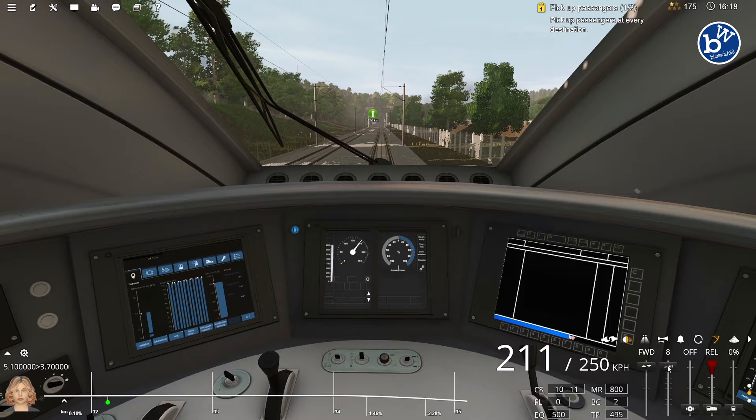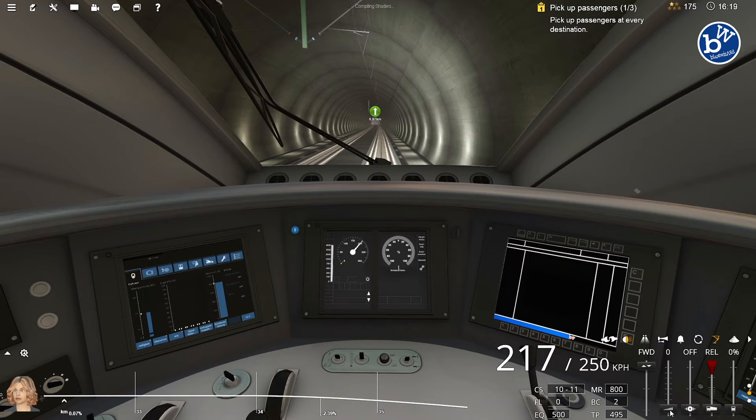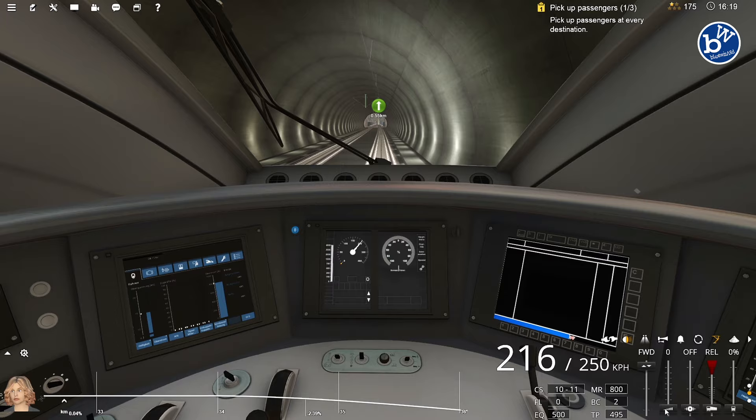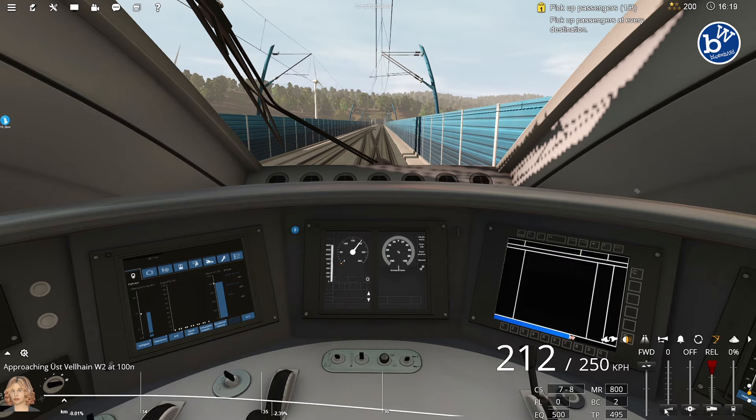I'm not a fan of real routes, if I'm honest. I prefer a made-up route, because a real route is designed simply to get you from A to B - it's not designed to be an event. But when you're playing a game, you want an event, you want things to happen. When you're playing a game like this, the only thing you might say is, hey, look, I've travelled near my house perhaps.